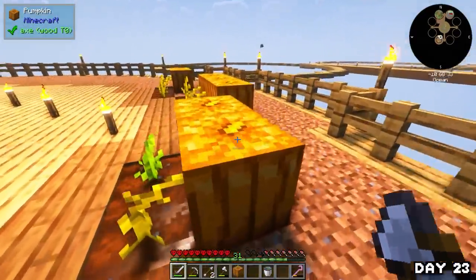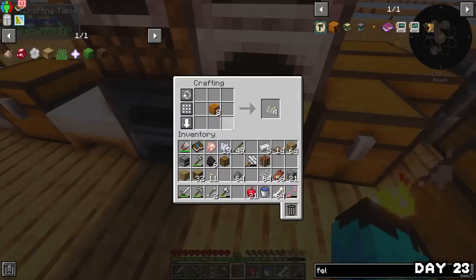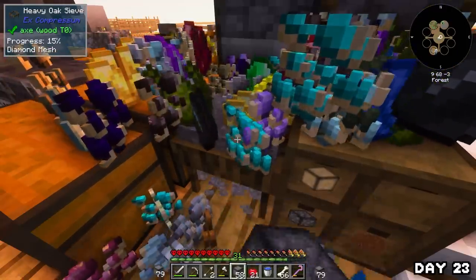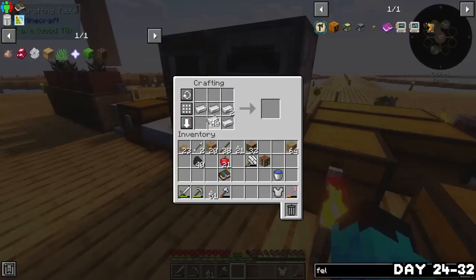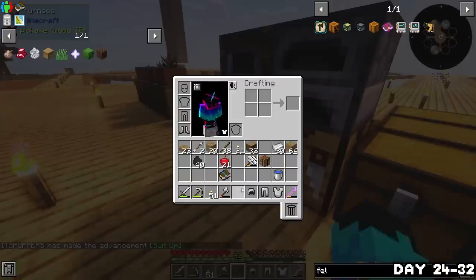I added all the petals to the apothecary and boom — we have a few pure daisies. I headed over to the farm, grabbed all the pumpkins that had grown, and crafted them into fell pumpkins that'll come into use later. Then I added more dirt to the farm. On the morning of day 24 I made myself a full set of iron armour so I wasn't as defenceless as a wet paper towel, and decided it was time to start work on a house because I'm sick of sleeping out in the rain.